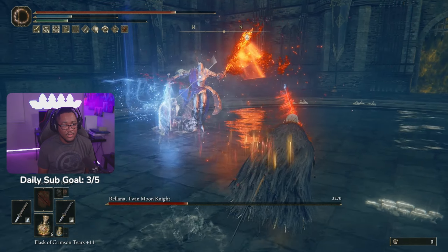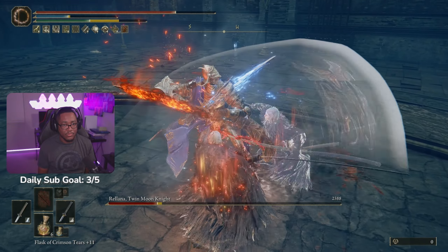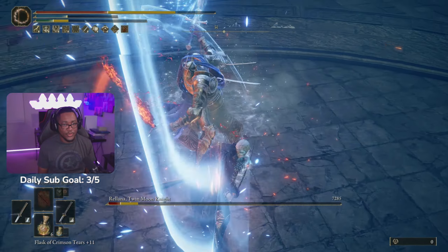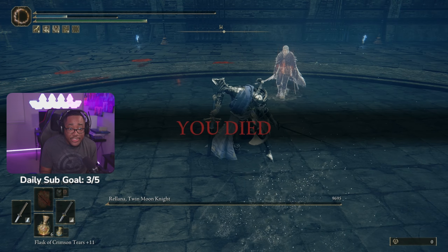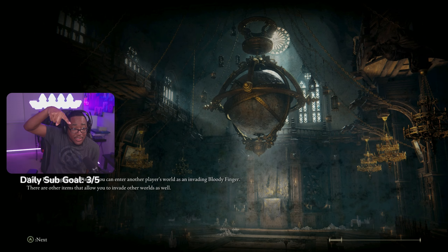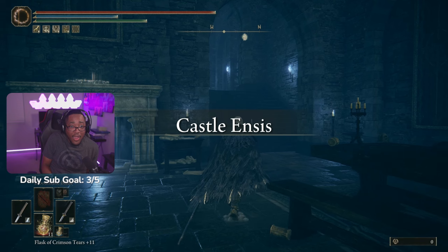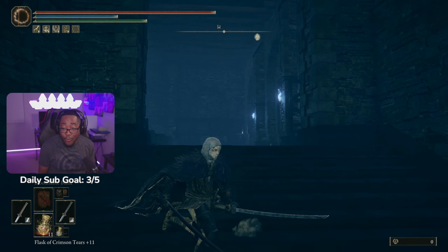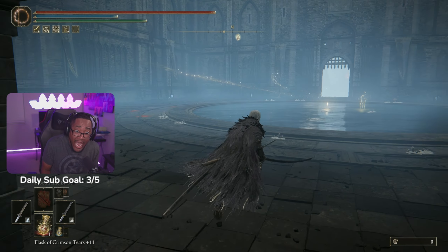Oh, she's second phase. She was almost dead — kill her, kill her! She's dead, she's dead. I killed her, but I died. Give it to me, yes! Did I get it? The loot popped up, the loot popped up — give it to me. Did I not get it? Bro, the loot popped up but I didn't accept it. We got it!